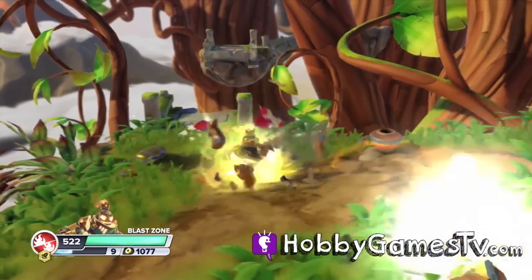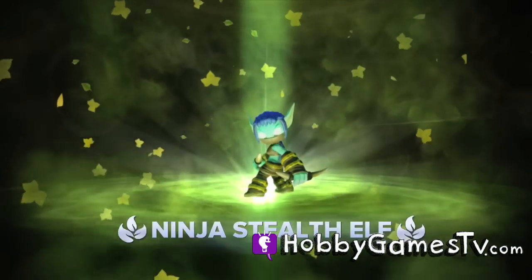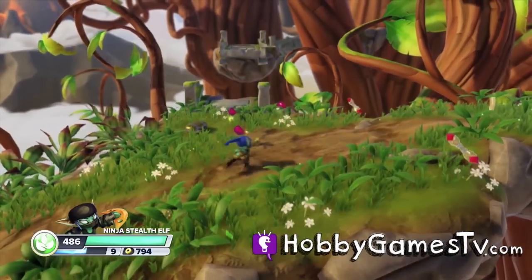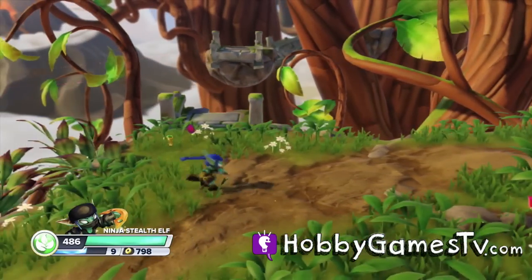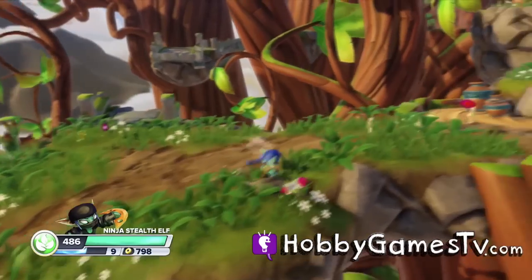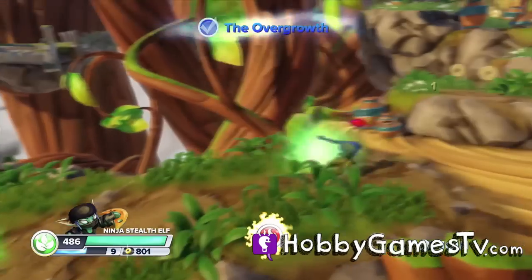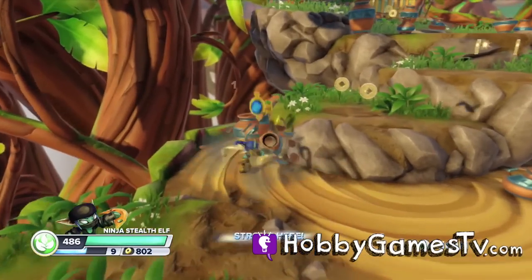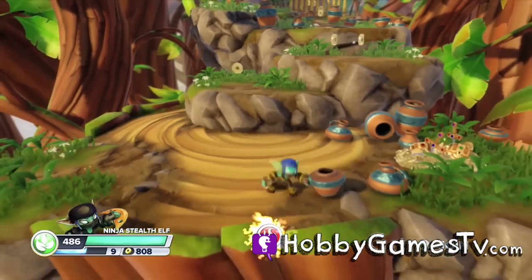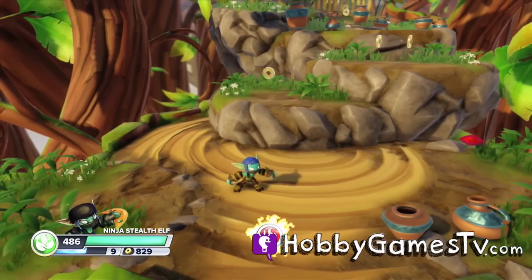Now the last character that comes with the game is Ninja Stealth Elf. Let's try her out. Ninja Stealth Elf has the life attribute and she uses her small swords to cut around. She can also jump and flip and hop, but her special ability is really neat. She can deceive people and think she's going one way but appear in another direction and leave little scarecrows in the place of where you think she may be. So she can sneak up to people and her attacks are doubled when she's in that stealth mode. It may be a little difficult at first but once you get the hang of it it's really fun.